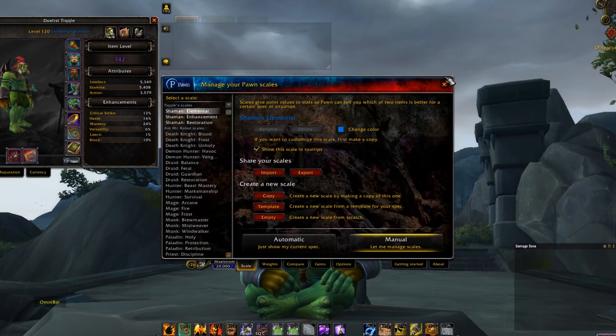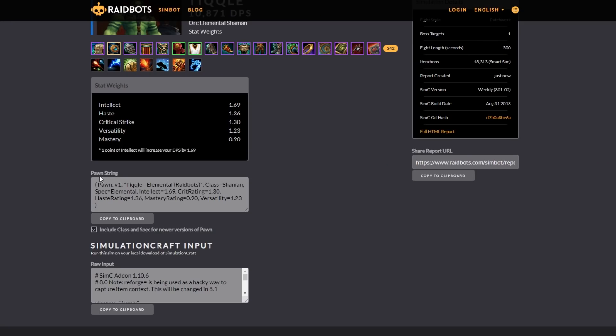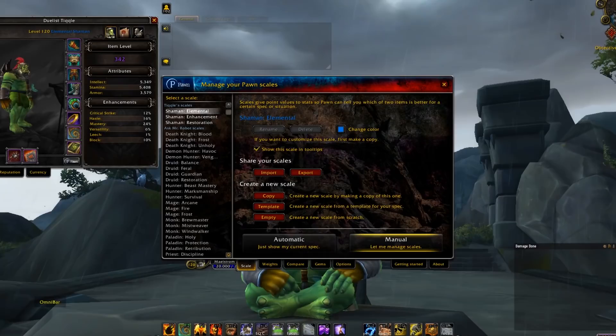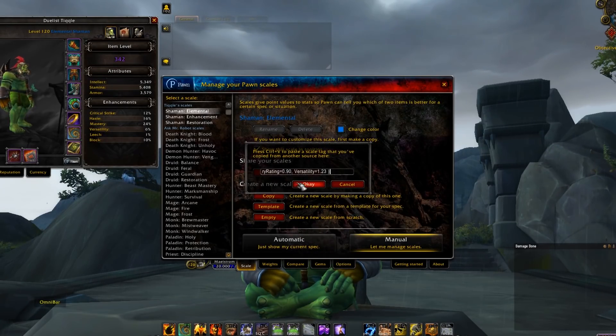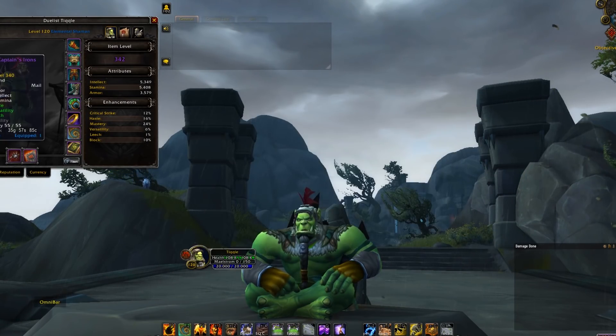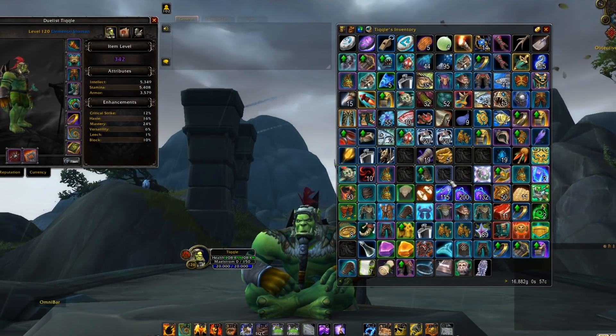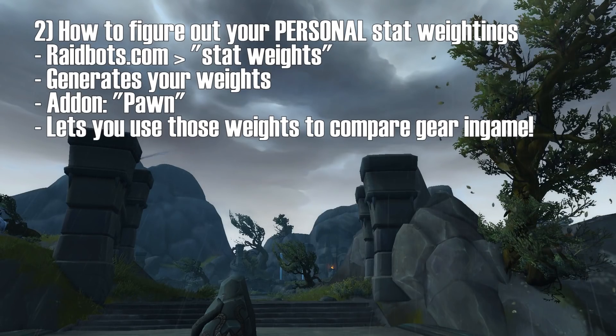So how does this add-on work? Pawn is a complex add-on, but what you want to do is go to Scale and import your own scalings as Raidbots just calculated for you. If I go back to Raidbots, there's a Pawn string right there. I'm going to copy it to clipboard, then go back into World of Warcraft, say Import, and paste everything there — which has all the weighting set up. And there it is. This will adjust over time, so depending on all the different pieces of gear you get, you will have to rerun that to keep it most optimally balanced following your currently equipped gear.